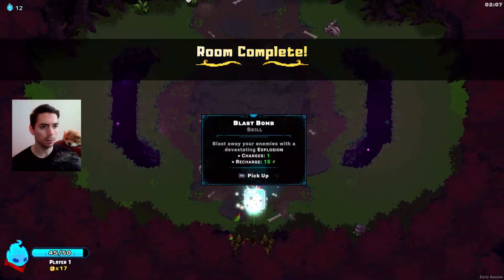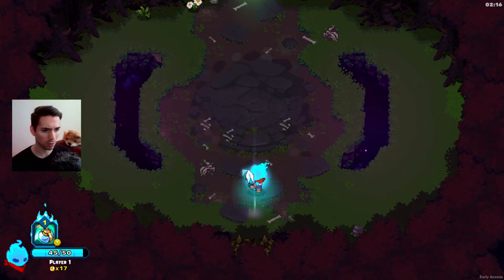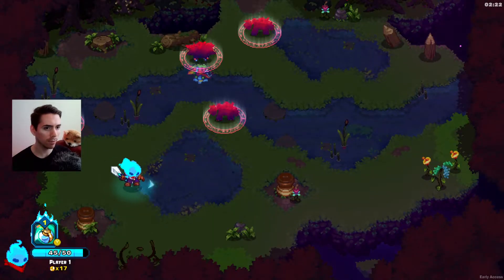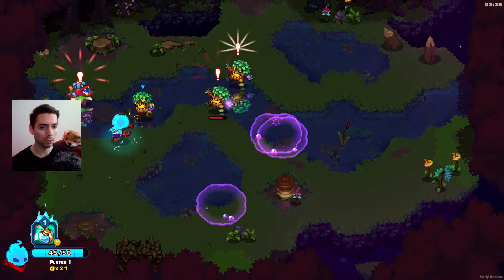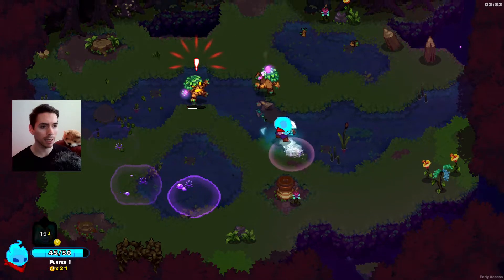I get a skill — Blast Bomb. Blast away your enemies with a devastating explosion. One charge, and I can recharge it. Let's not use it because we only have one charge for now. Let's just save it. Hit enemies to recharge. Got it.